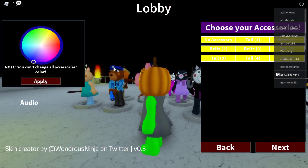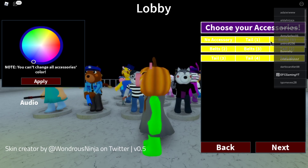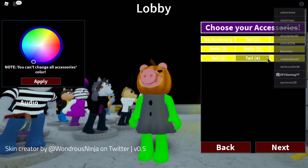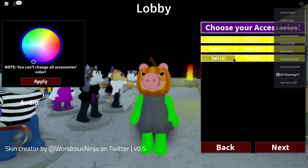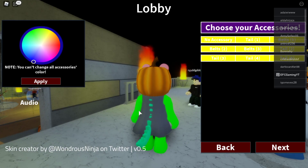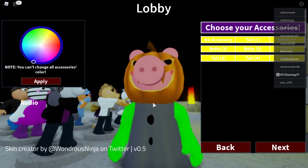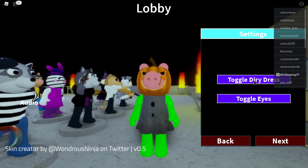Now we choose accessories — there are belts and tails. There's a squirrely tail, a belt — nice little belt there. Buttons on there, a bushy squirrel tail, a long cat tail, a short squirrel tail, and an alligator tail. You know what, let's go without a tail. We'll go with just the belt — it breaks up the dress a little bit. All right, next!